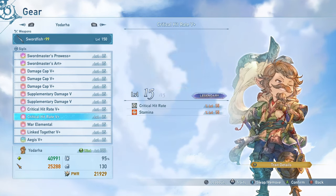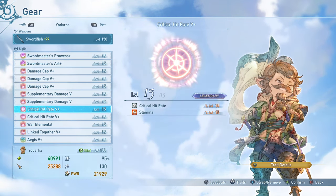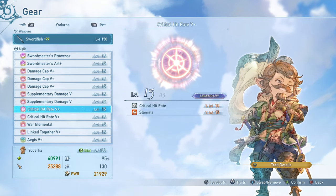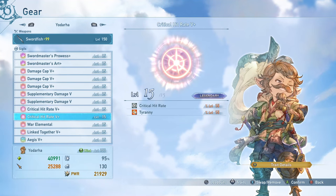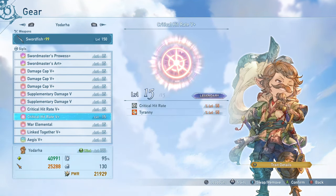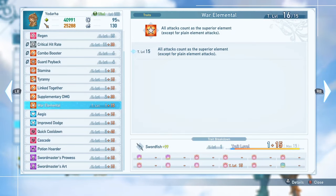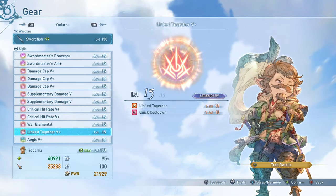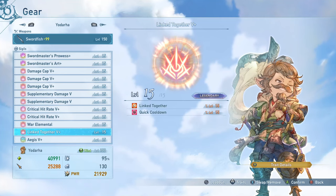I'm running the general attack boosters pretty much every character ends up running: Stamina and Tyranny with Critical Hit Rate 5-plus attached as the other trait to make sure I'm hitting the maximum critical hit rate. War Elemental is really nice to bypass the damage cap and get even more additional damage — just a free 20% additional damage boost, so that's really nice. Link Together and Aegis are the other ways I get quick cooldown on my build, ensuring I'm able to use skills as much as possible and take advantage of those triple Shroud Marks. Link Together is great for party support — free extra link level gain, more link damage, more SBA damage and gain. Aegis increases maximum health to about 41,000 for more survivability.